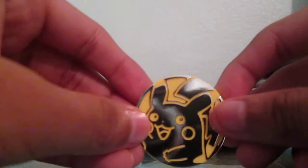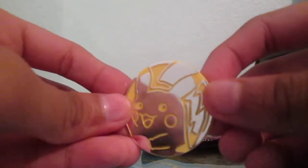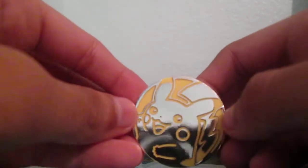Let's get that coin out. I'll show the coin first — it has Pikachu on it, yellow background, and Pikachu is silver.